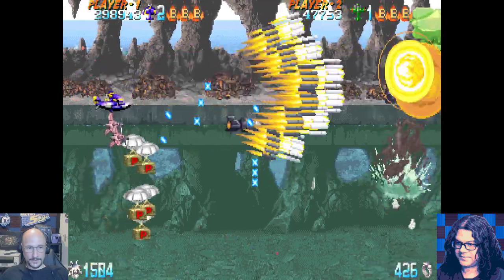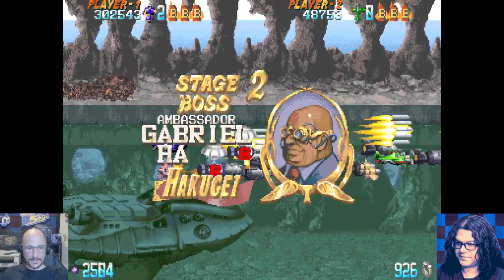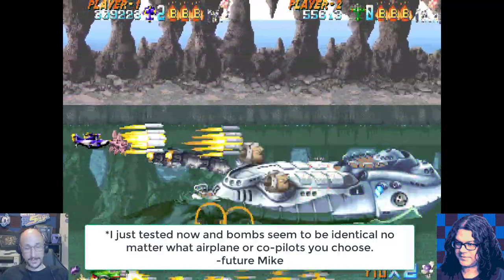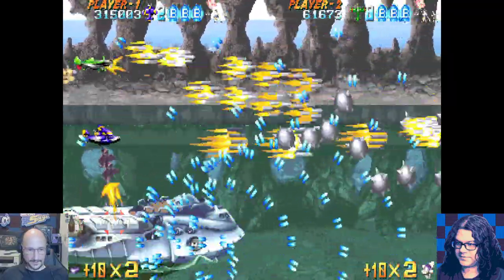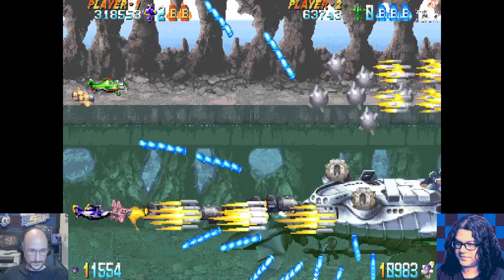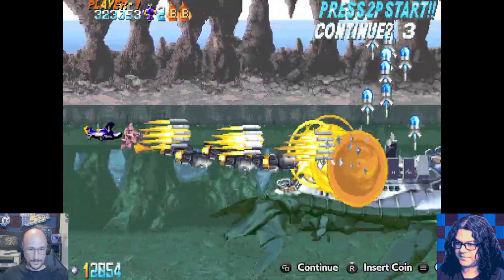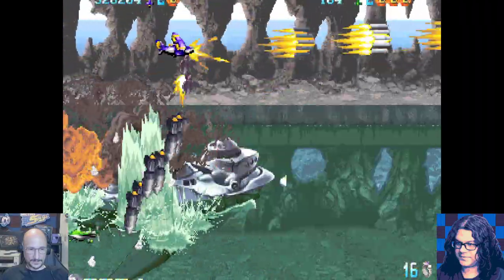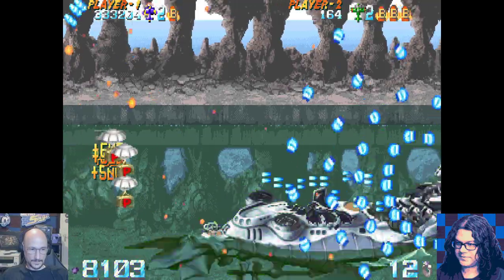Do the special bombs behave differently based on the character you select? I always assumed it was based on the main player ship. In single player I noticed you could sort of control the distance of the bomb before setting it off, which is interesting. Though maybe it's just due to lag — sometimes I set one off and it just kind of exploded right around my ship.